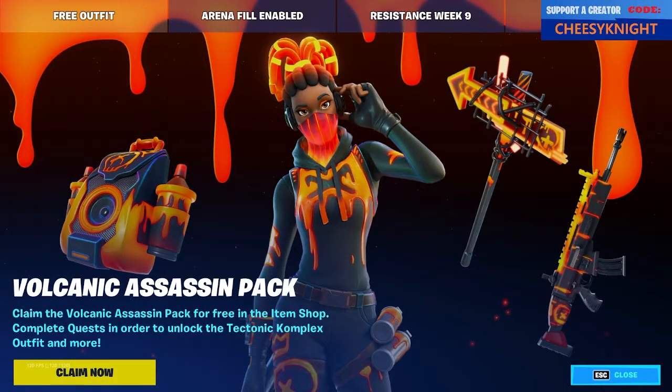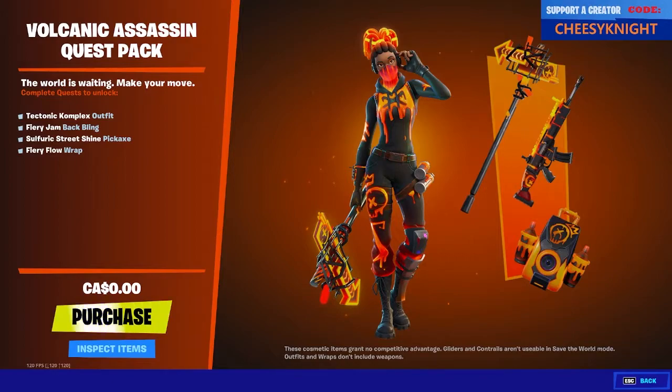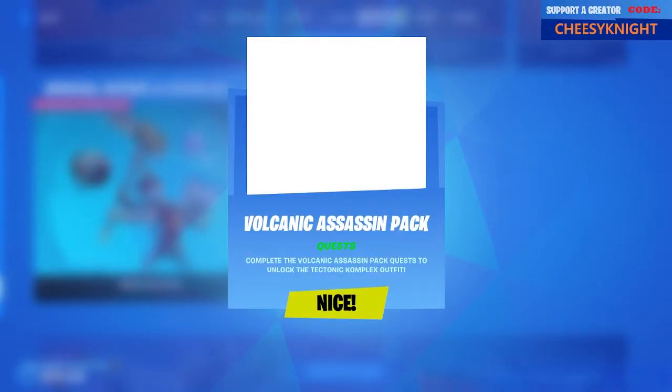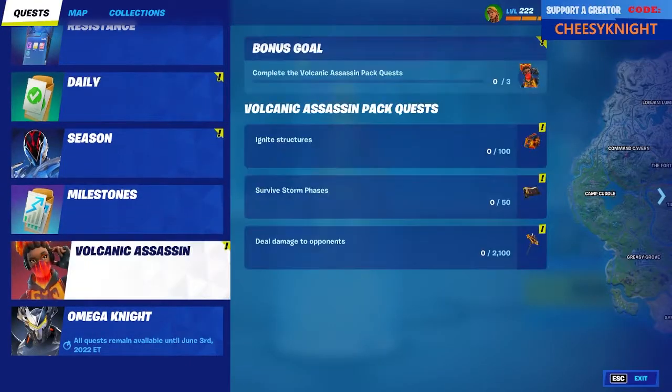Claiming the Volcanic Assassin pack — zero dollars, purchased. It supposedly works in G-Force now but I haven't tried it because I don't use it. Even if you don't play on PC, you just need to log onto a PC, download the game, log into the game, purchase it for zero dollars, exit the game, uninstall it if you want, then play on your console. That's it — easy peasy, quest complete.